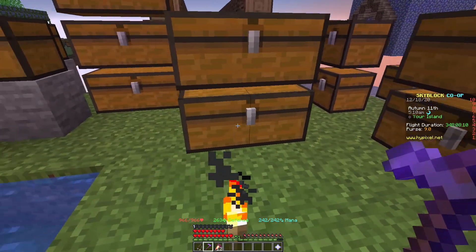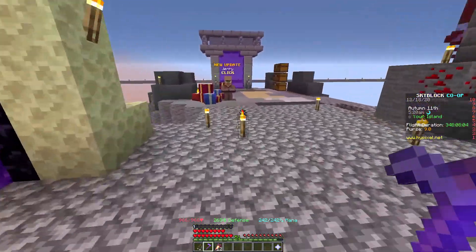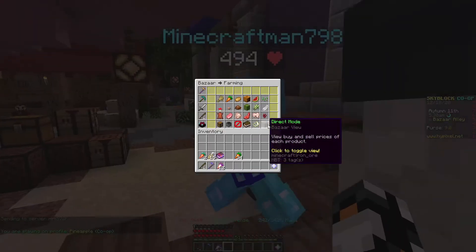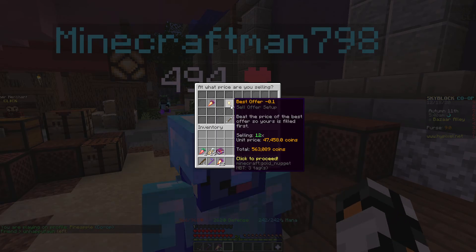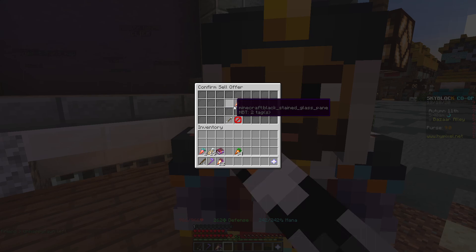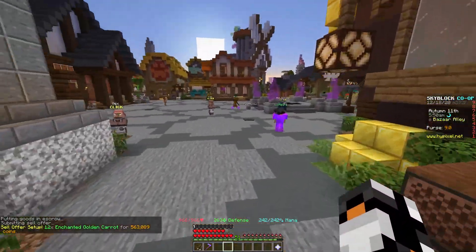If you just craft up a bunch of golden carrots — like I did earlier — you'll have a bunch on hand to craft into enchanted golden carrots. Now that I have these enchanted golden carrots, I can go over to the bazaar and sell them for almost 160,000 coins more. You're gaining so much more money by just crafting them into enchanted golden carrots, so do not sell enchanted carrots to the bazaar — sell them as enchanted golden carrots.